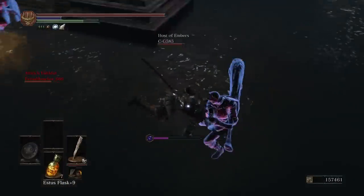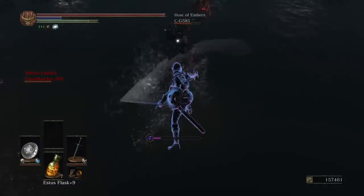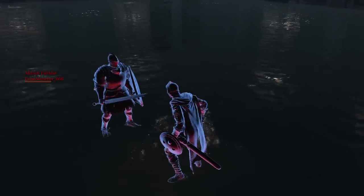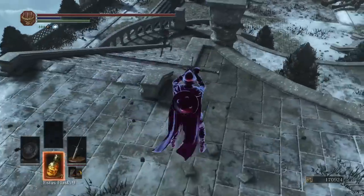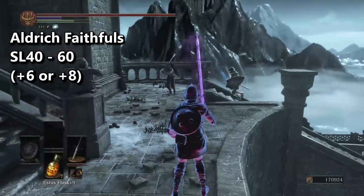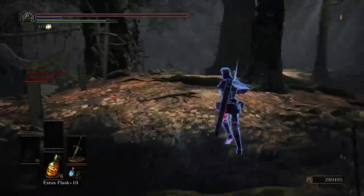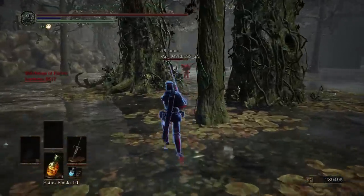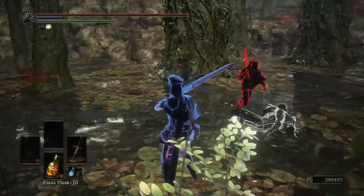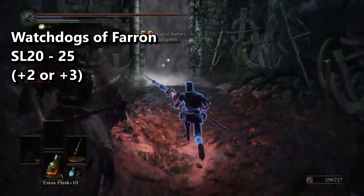The only problem with covenant invasions really lies in its automatic nature — the covenant is always looking for a suitable host, and at the right levels you'll find constant back-to-back invasions. So what's the right level? Aldrich Faithfuls tend to have an easier time because of their area's general size and how late into the game it is. I'd recommend anywhere between soul level 40 to soul level 60, with plus 6 to plus 8 weapon reinforcement for the Aldrich Faithful — or the meta level if you prefer. For Watchdogs, they got the short end of the stick. Their covenant area is only the Crucifixion Woods — a relatively small area. You really have to keep your soul level low: I'd recommend soul level 20 to soul level 25 with plus 2 to plus 3 weapon reinforcement.